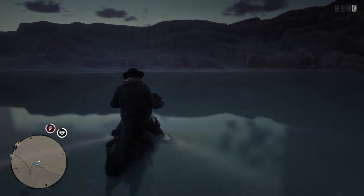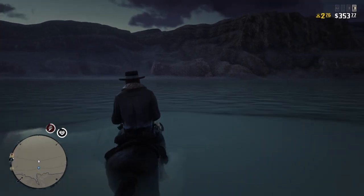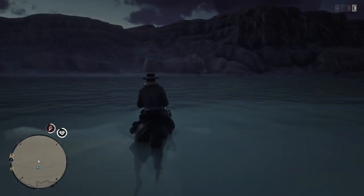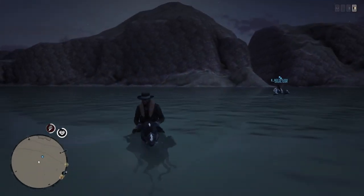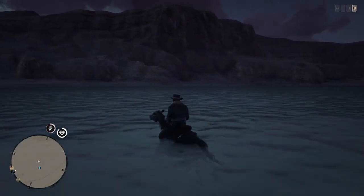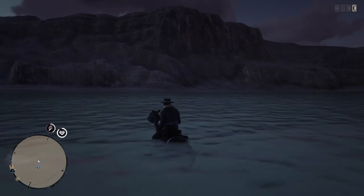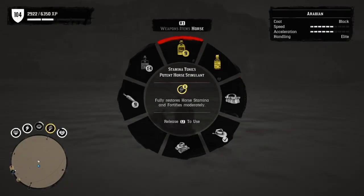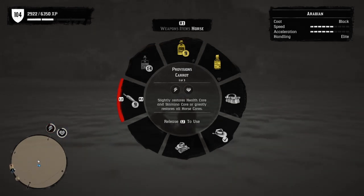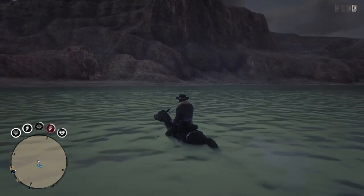All you have to do from here on out is cross. While you're crossing, you don't want to boost your horse's stamina too much, because the more you do that the weaker your horse gets and the less likely he is to survive this trip. When you come over here you definitely want to have a bunch of horse stamina, horse reviver, horse medication, and carrots. You cannot give them any of it while they're in the water — the only thing you can do while you're in the water is get food for yourself.